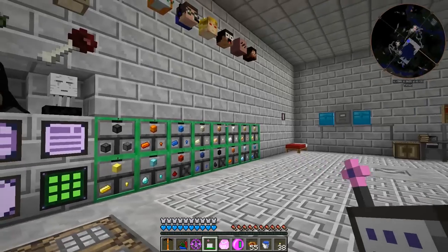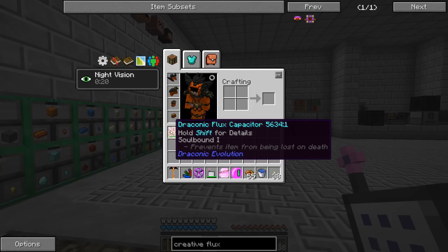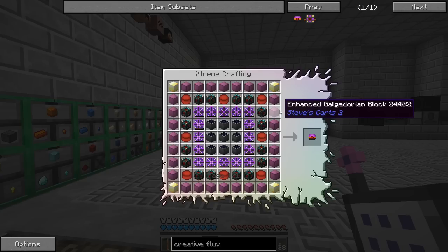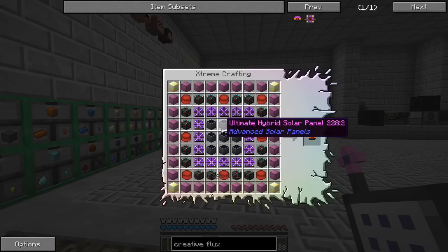Why did I need those nether stars? Well, there is another creative item we can still make in this mod pack even though it's not exceptionally useful. I'd rather have a creative draconic flux capacitor but I don't think that's a thing - we can make the creative flux capacitor. This is a similar recipe to the creative energy cell except it uses wyvern flux capacitors instead, and ultimate hybrid solar panels here instead of quantum.